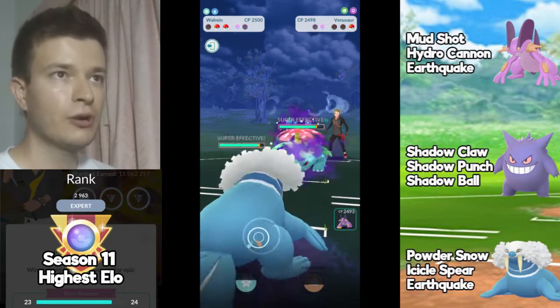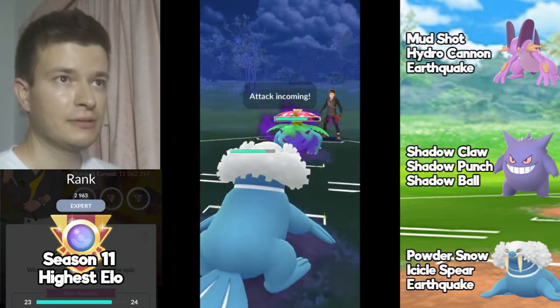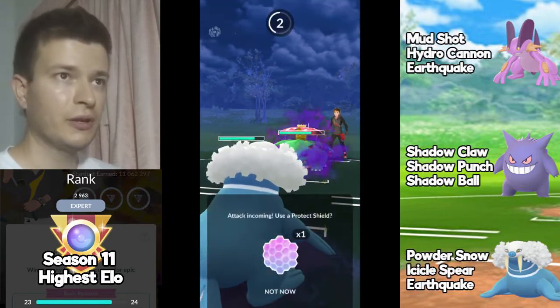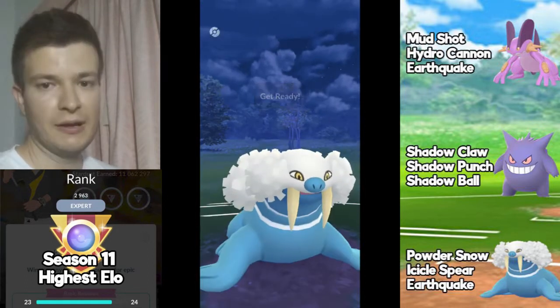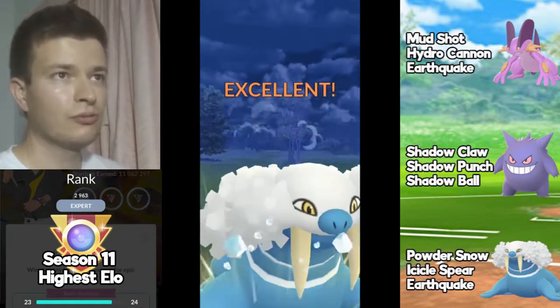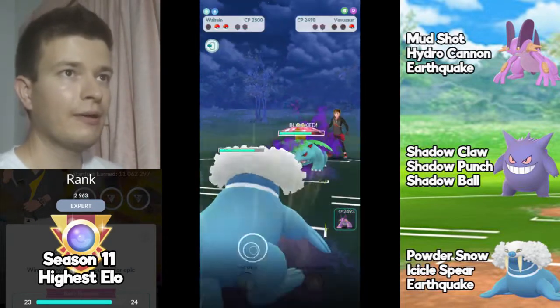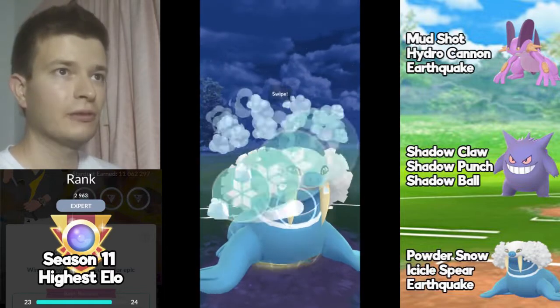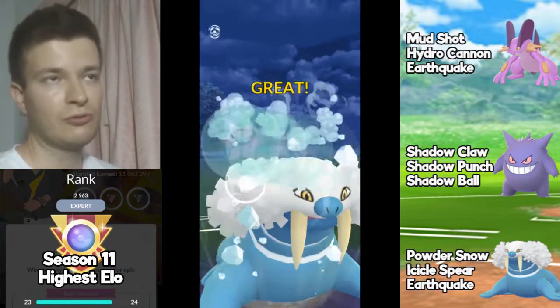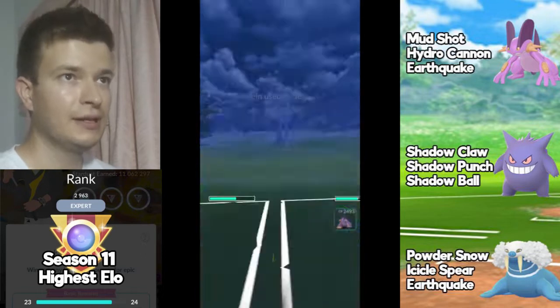Now it's Walrein against Venusaur with one shield on each side. I have to shield the first Frenzy Plant. I used Icicle Spear on the CMP tie so the opponent shielded as well. Icicle Spear costs 5 fast moves while Frenzy Plant costs 6, so I reached it first — it's a good game here.